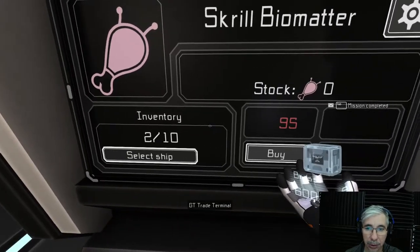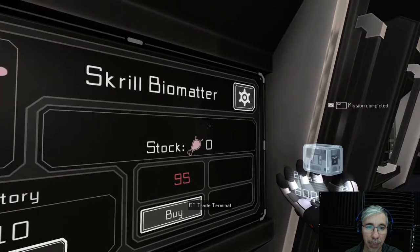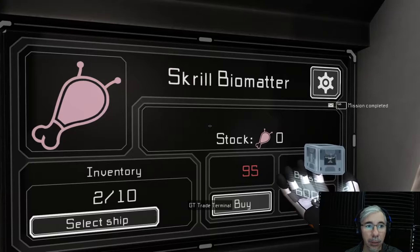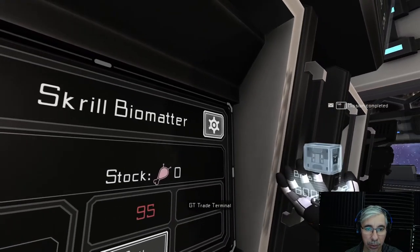You can select either a ship or your inventory to buy skrill biomatter, so it's similar to NPC stations in that sense. You can buy right here — the price is 95. Currently I don't have anything in stock because my stock has already been sold.